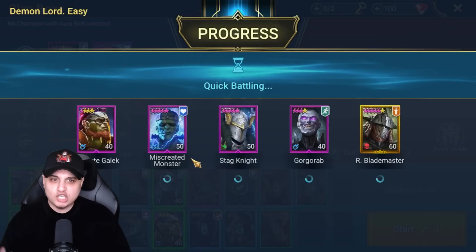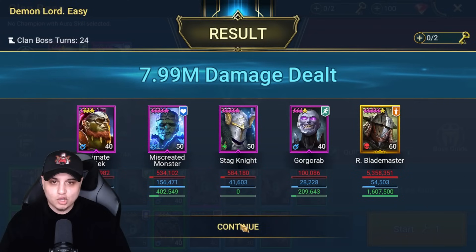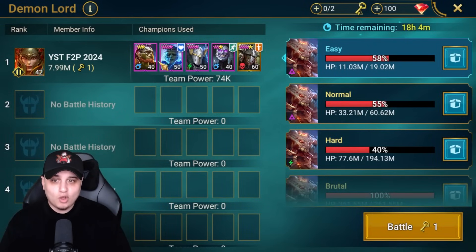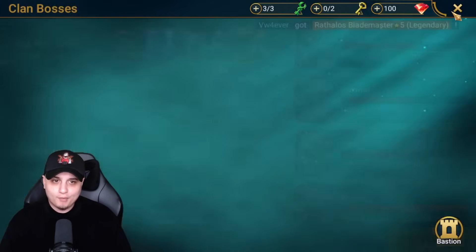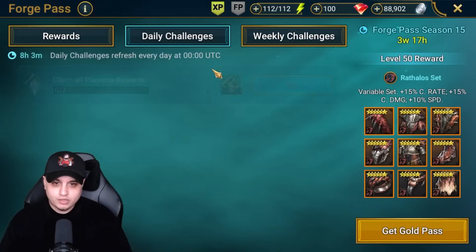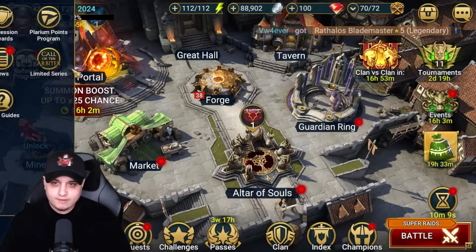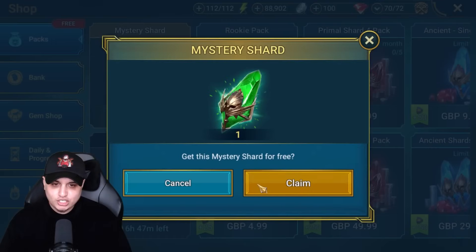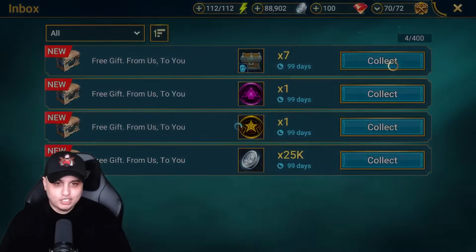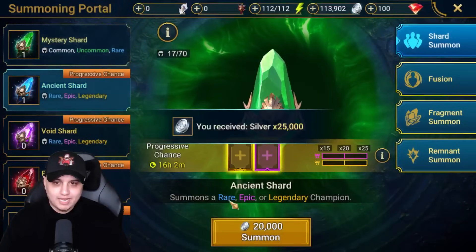I've been trying to stay on top of daily challenges to get resources for the Rathalos set. We've got an ancient shard coming in six hours, I'll definitely be summoning that. Some appreciation packs - let's go! I want to summon all of these.